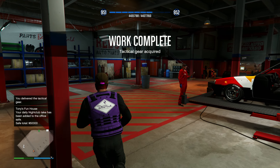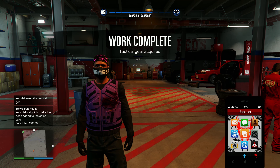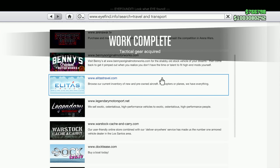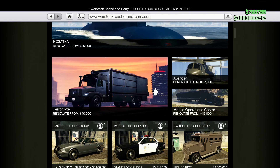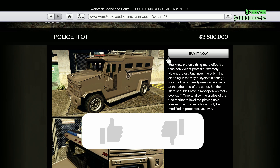This mission should be fairly easy. Just deliver the Police Riot vehicle and there you go — that's how you unlock the trade price for the Police Riot. I hope this video helped. If it did, make sure to give it a like.